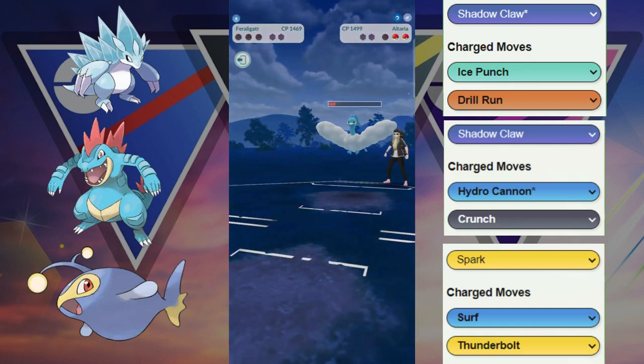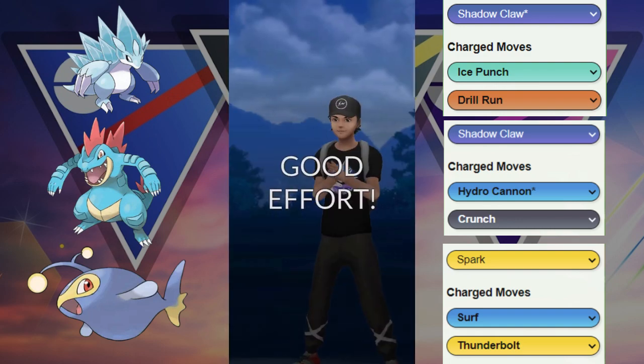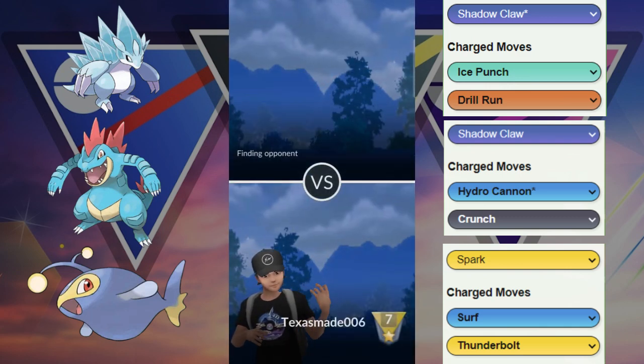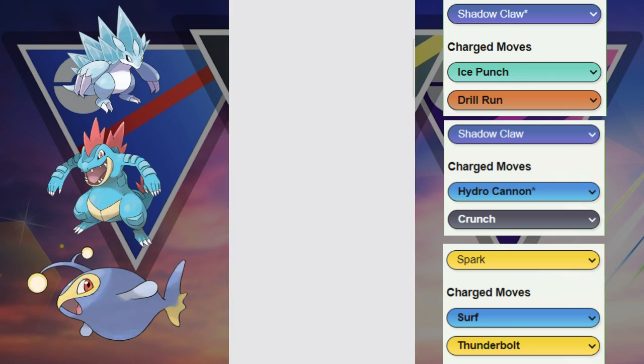That is enough to take out Feraligatr, and that is GG right there. That switch we made unfortunately didn't catch any of their Lantern energy, and then they were able to snowball with their Goodra.